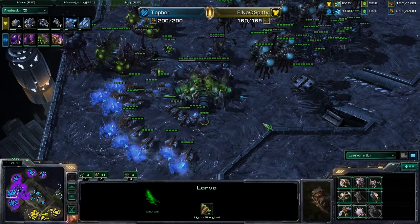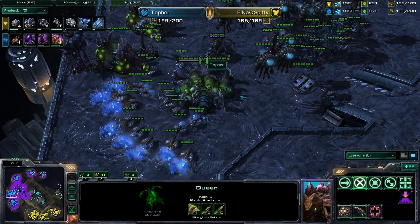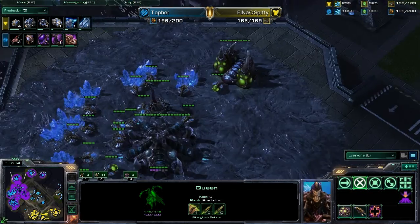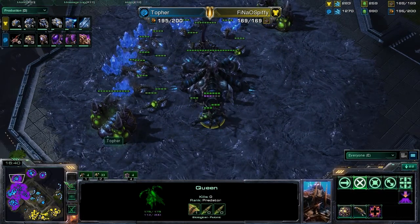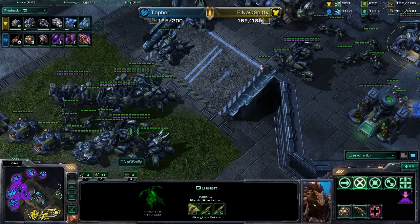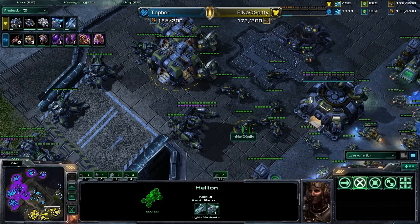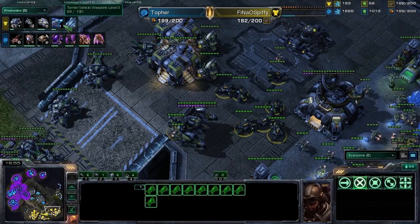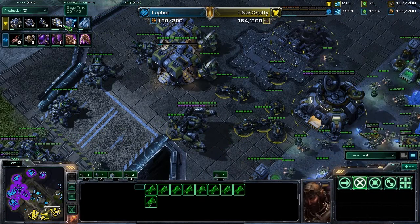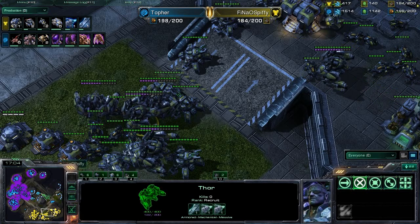Topher will start floating extra larvae and making sure to stay on top of injects. He's been missing a couple here and there, but that's to be expected during engagements. Topher is completely maxed out and Spiffy is starting to put together a pretty scary force. Love these Blue Flame Hellions and the upgrades he's currently working on — plus two, plus two: Terran vehicle weapons and Terran vehicle plating. Going to make this mech army pretty scary.